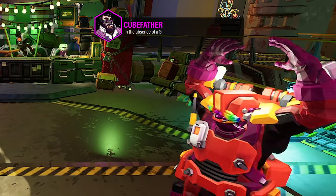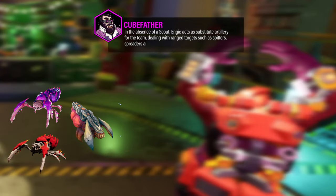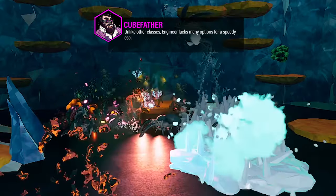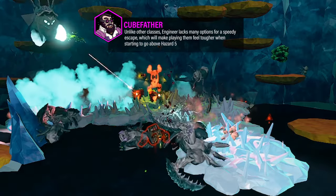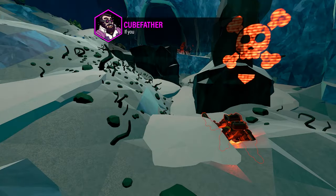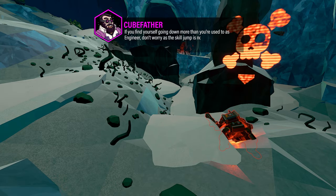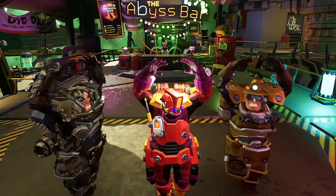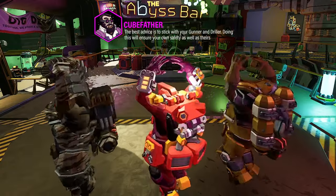In the absence of a Scout, Engineer acts as substitute artillery for the team, dealing with ranged targets such as spitters, spreaders, and Magterro. Unlike other classes, Engineer lacks many options for a speedy escape, which will make playing them feel tougher when starting to go above Hazard 5. If you find yourself going down more than you're used to as Engineer, don't worry as the skill jump is noticeably higher for this class in particular. The best advice is to stick with your Gunner and Driller — doing this will ensure your own safety as well as theirs.